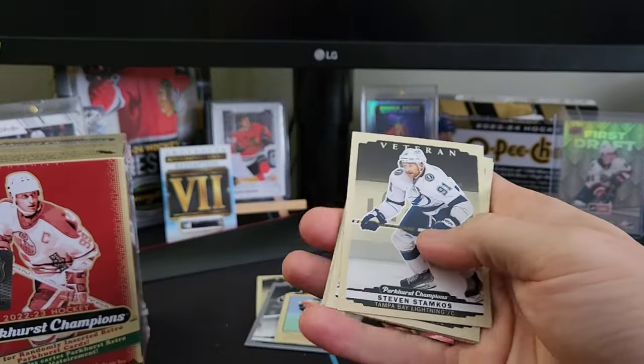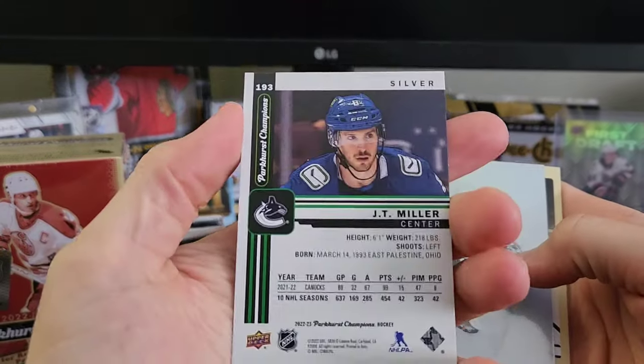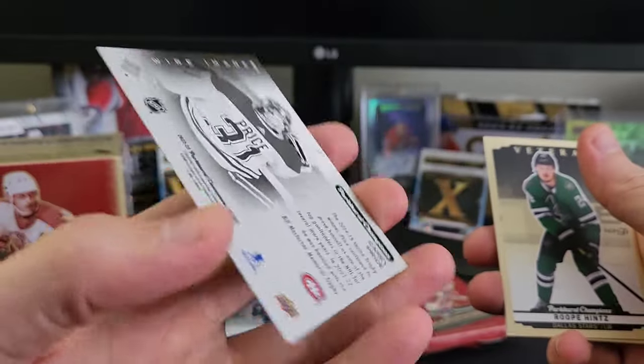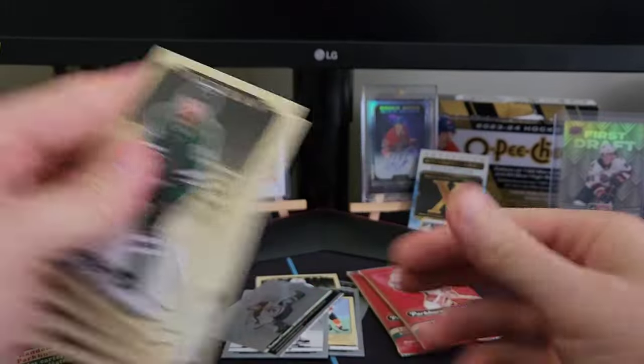Give me like an auto or something! Stamkos, Malkin, a silver veteran of JT Miller, and looks like we got a wire photo of Carey Price — cool looking cards, I like them. Rupe Hintz, Smith, Ekblad, and Blackwood.